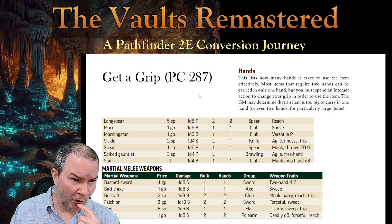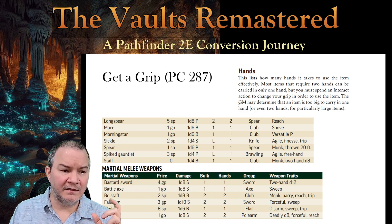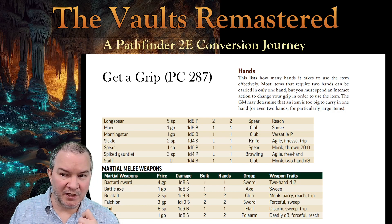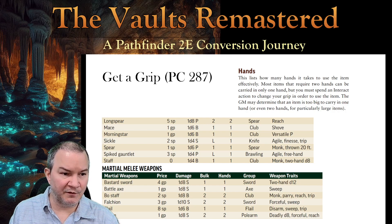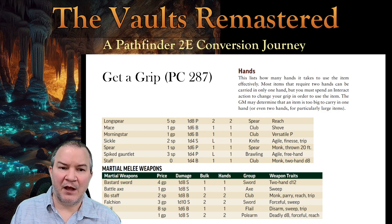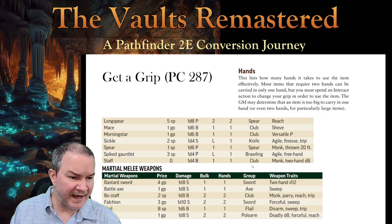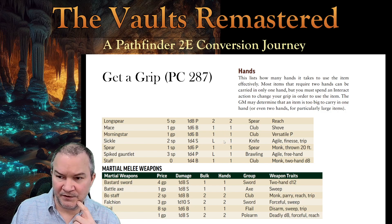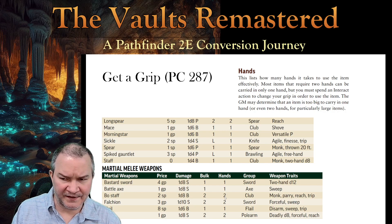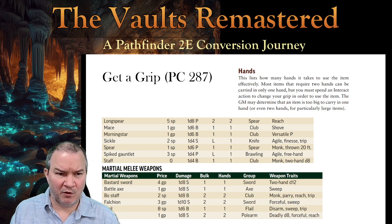Page 287 of the Player Core, in the equipment section, covers hands again. I've got some examples here. One of the stats you need to concern yourself with is the number of hands a weapon requires or could use — also listed in the weapon traits. I've got simple weapons in the upper table and martial melee weapons in the lower table. That fifth column shows hands required: a long spear takes two hands, a staff takes one hand, a bastard sword takes one hand, and a bow staff takes two hands. I highlight those four because there's a bit more to it.